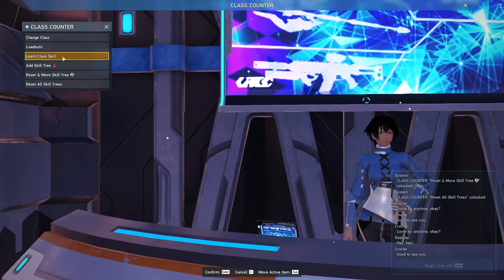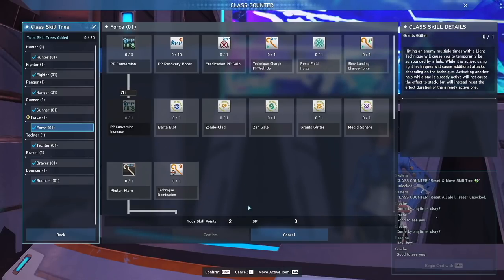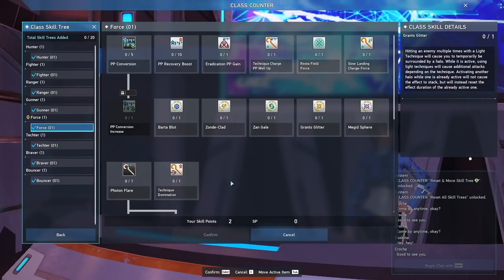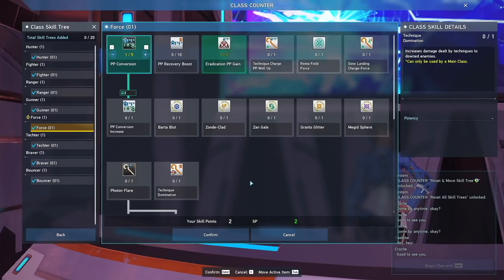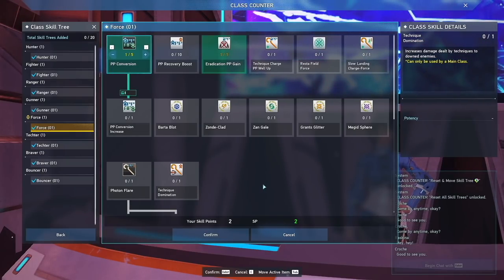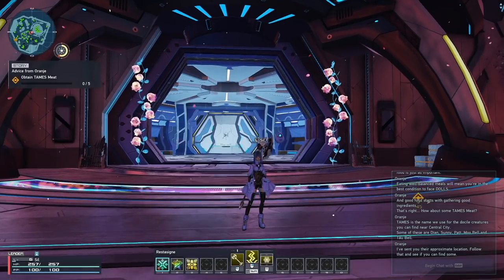Let's talk about Class Skills — basically your skill tree. Unlike other MMOs where you get skill points from leveling up, in NGS you earn skill points through Cocoons. After the tutorial you'll have two skill points. For Force I'd get Eradication PP Gain and PP Conversion. You can get all skills eventually, so don't stress too much — but don't be reckless either, because resetting your skill tree costs premium currency. You do get one free Reset All Skills ticket from the tutorial, so don't waste it.